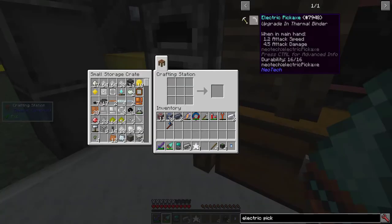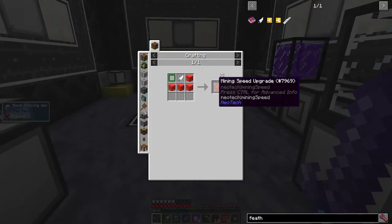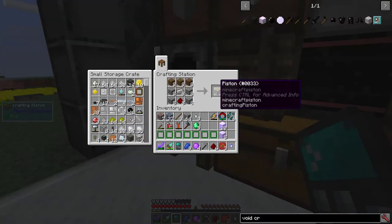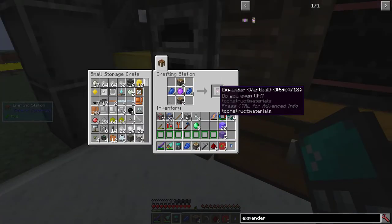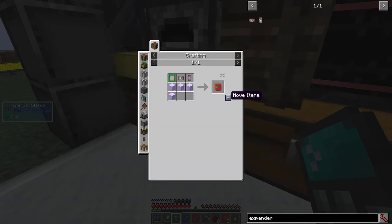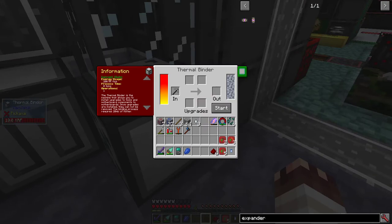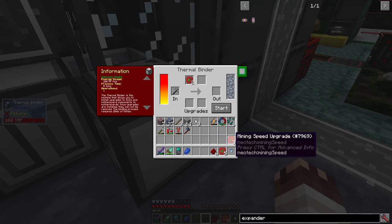I'm also going to get myself an electric pickaxe, which will allow me to get lots more diamonds and emeralds. That requires one basic battery, one electric pickaxe, three mining speed upgrades, eight pistons, two vertical expanders, two horizontal expanders, two area of effect upgrades, and five fortune upgrades. To complete the job, I need to add the electric pickaxe into the thermal binder with 20 millibuckets of molten tin — I got a bit too much — two area of effect upgrades, three mining speed upgrades, and five fortune upgrades.